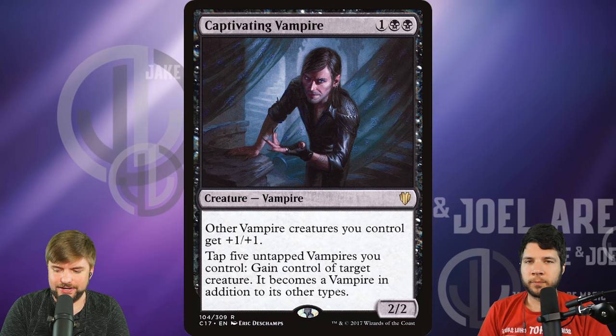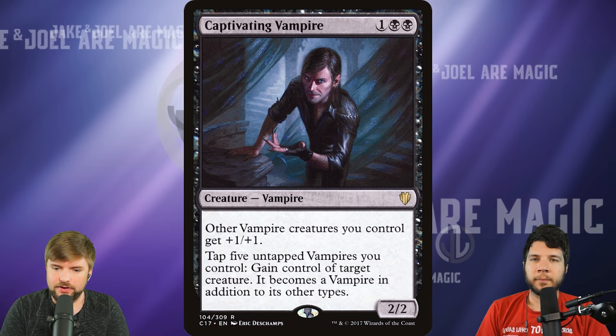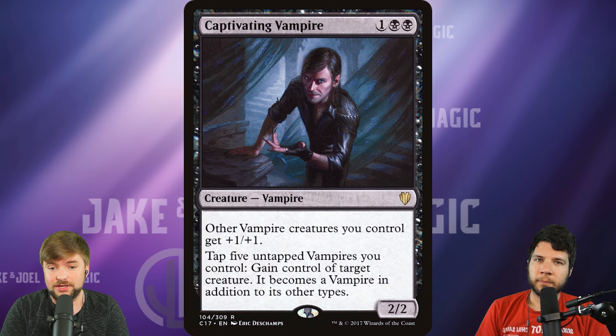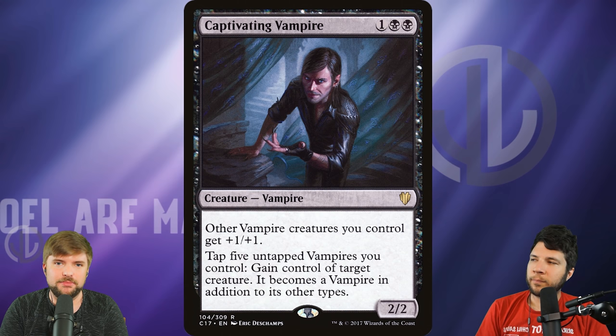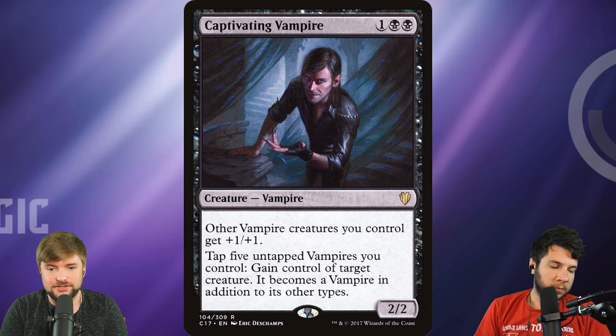Captivating Vampire — we had it in M2011 and in Commander 17. Now it is a $10 card with only two printings, one of which was a pre-con print. Other vampire creatures you control get plus one plus one, and you can tap five untapped vampires — meaning Captivating Vampire can be included in that — to gain control of a creature. And on the turn it is played, you can use Captivating Vampire in that cost because it's a cost, not an activated ability of the vampire itself.